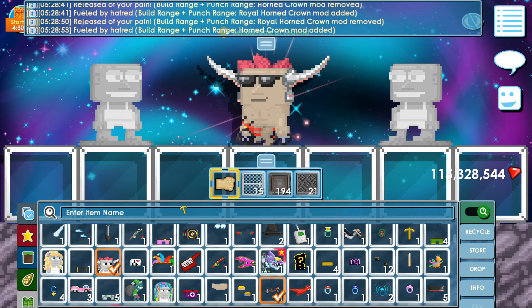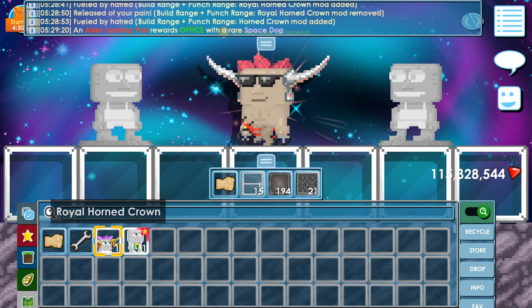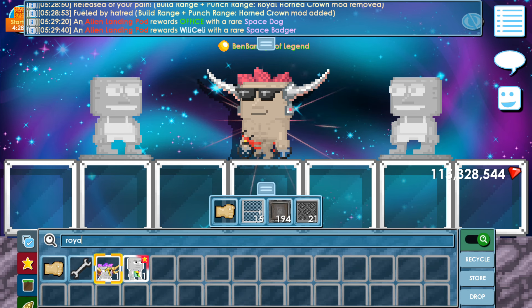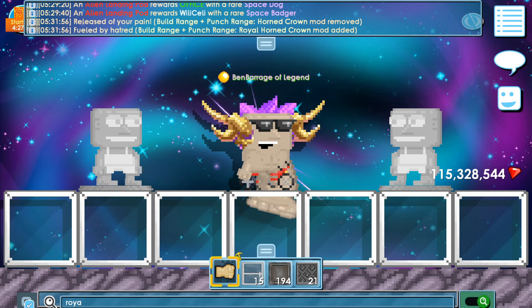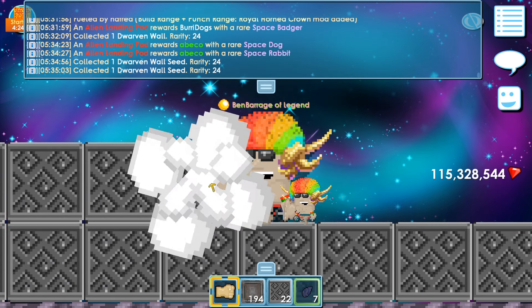I have the Royal version in my backpack right now — the Royal Horn Crown. Info: 'Crown yourself with the horns of center-earth. The royal variant has been bestowed upon you by their majesties.' Ready? Three, two, one — oh my gosh! It has two mods: build range and punch range.